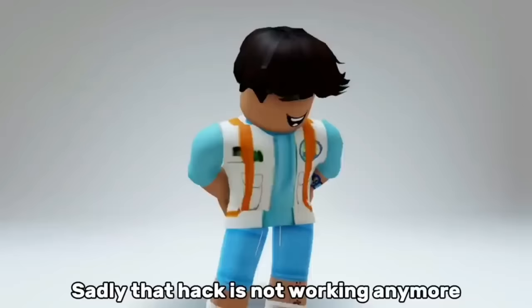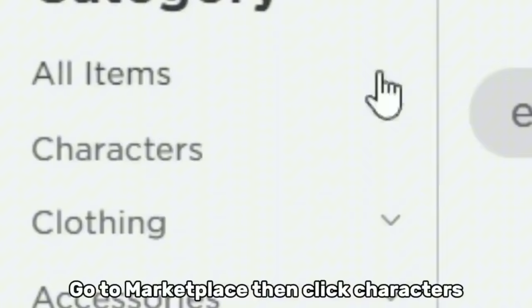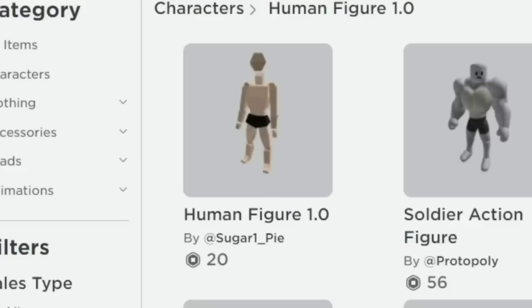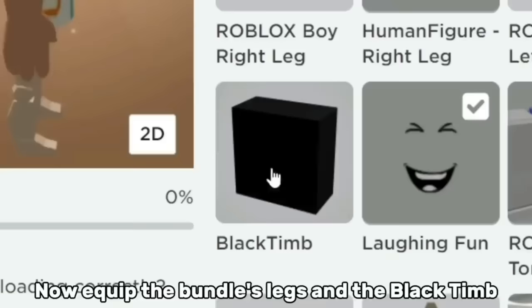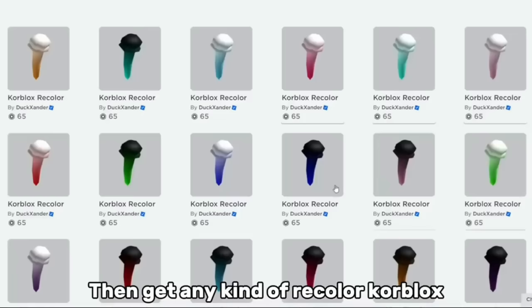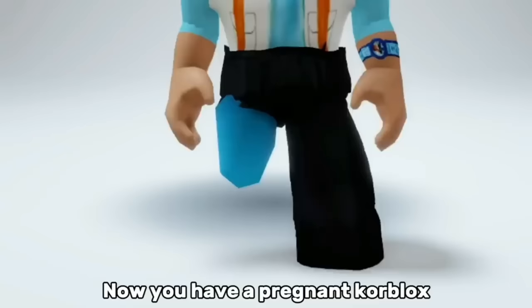Sadly, that hack is not working anymore. But I have a new trick to get fake core blocks. Go to Marketplace, then click Characters, now search this. Get this bundle over here and also this item. Now equip the bundle's legs and the black item — now you're legless. You'll just have to get this item, then get any kind of recolor core blocks. Equip all of it. Now you have a pregnant core blocks!